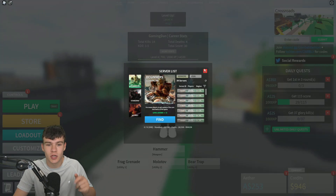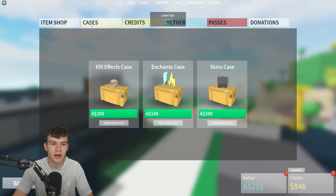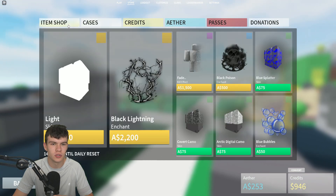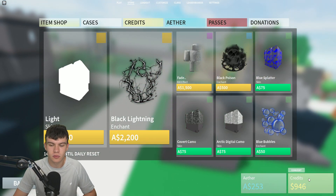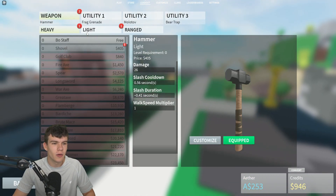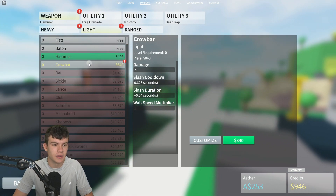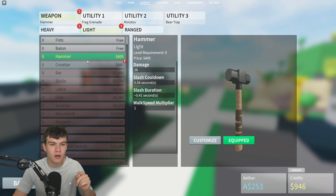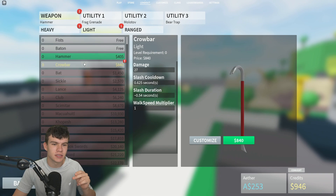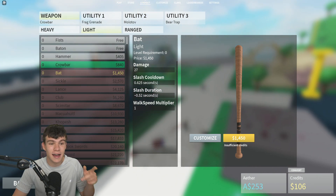I've also dropped a free new working code which I'm going to be showing you all in today's video. Let's quickly check out the store — how many credits do we have? We have 900, which isn't really enough to buy anything half decent. Let's see what we can buy — I think I'm going to go ahead and buy the Crowbar, because that gives extra damage and slightly higher slash. Hopefully that'll be a good purchase, and after that we can probably buy the bat.